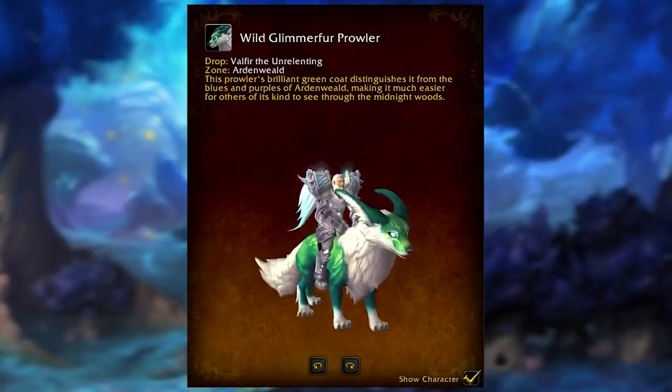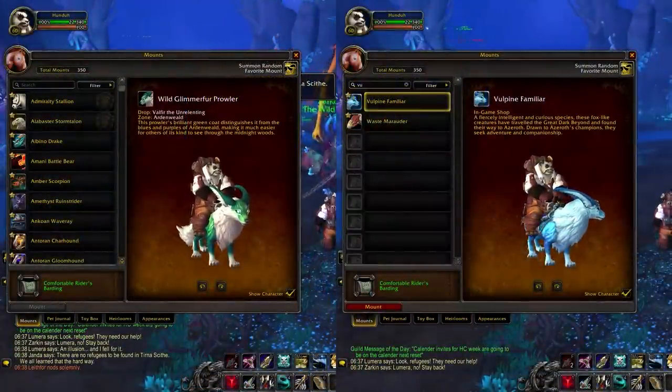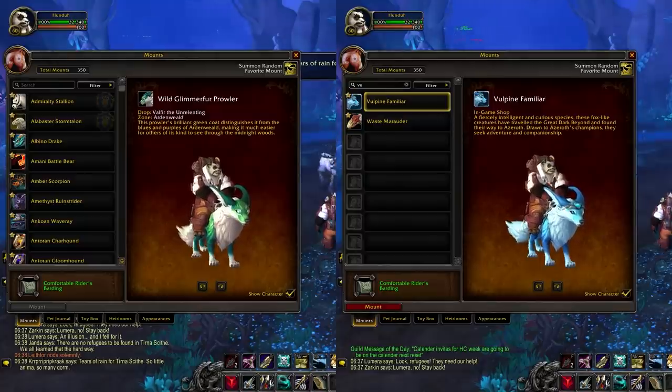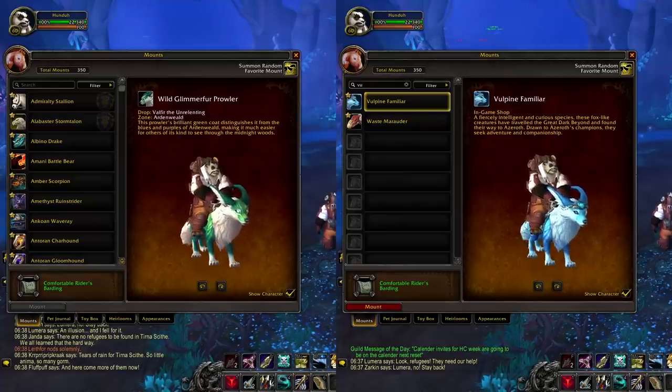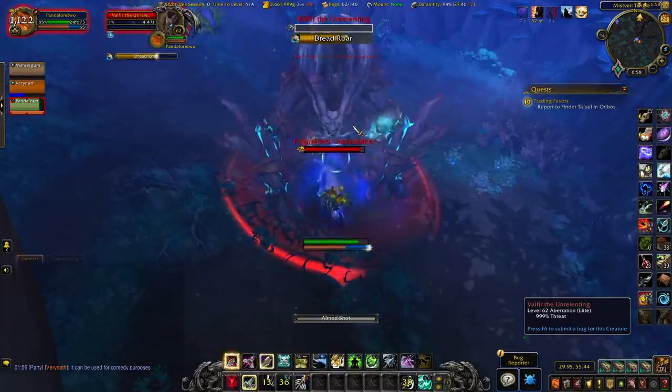The seventh and final mount is the Wild Glimmerfo Prowler — a recolor of the Storm mount, the Vulpine Familiar, in green. Unlike the Vulpine Familiar, this is a non-flying mount, but it's still an interesting recolor of a store mount.